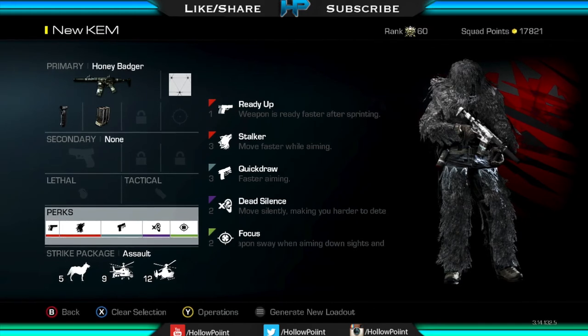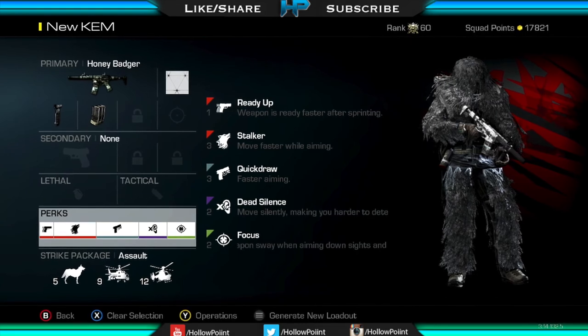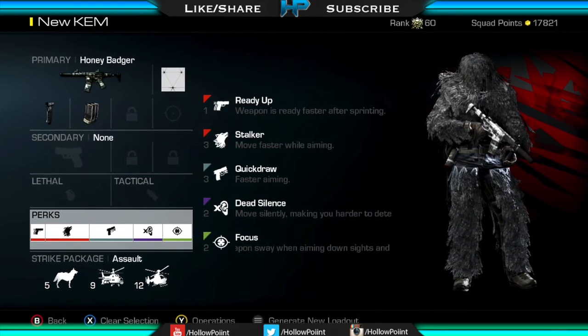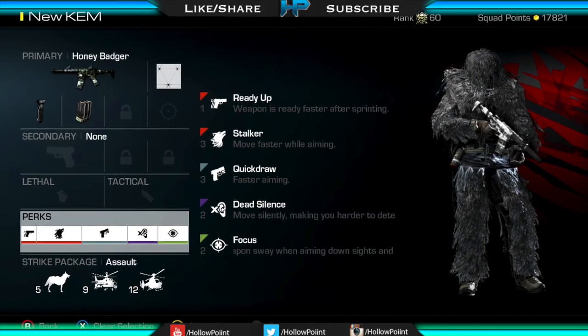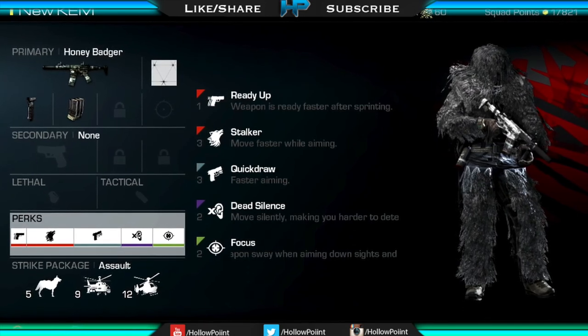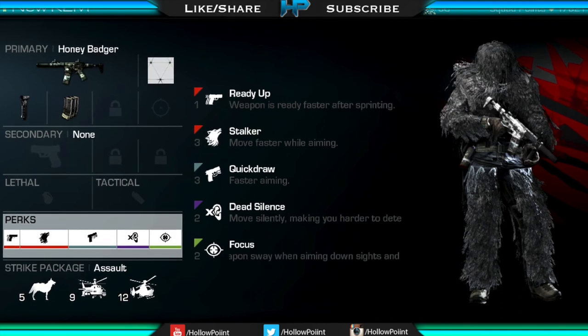What's going on guys, today I'm bringing you another best class setup. Today's class setup revolves around the Honey Badger, but obviously you can use this with any weapon you prefer. If you'd like me to do a best class setup with a weapon of your choosing, feel free to leave that in the comment section below. Copy this class setup and let me know how it goes in the comments.